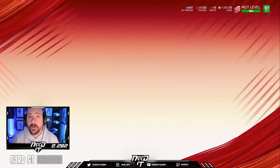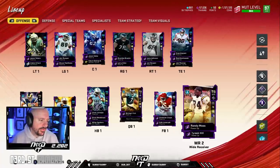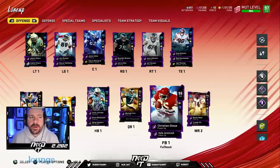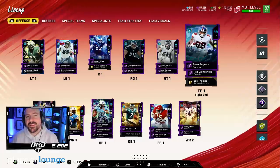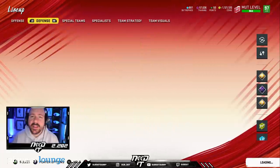Randy Moss and Torrey Holt have those guys activated. Eagles O-line. Still run old Chris Johnson — like the way he moves, like the way he jukes. He's a solid running back. I'm not a big runner with the running back; with the quarterback, yes, but not with the running back. Evan Ingram, Eagles O-line. Take a look at defense.